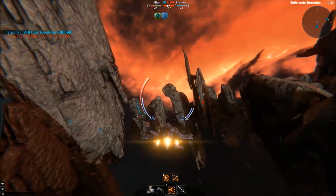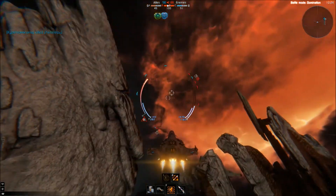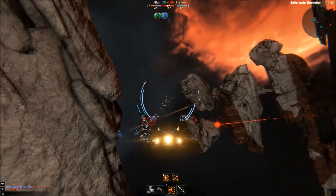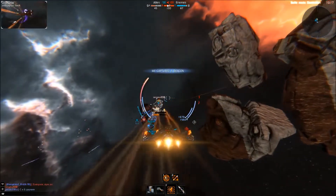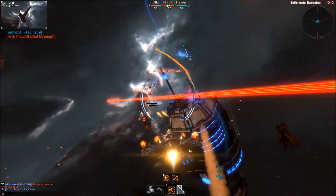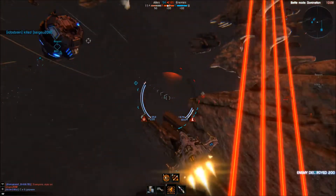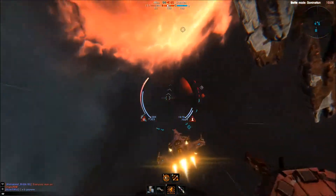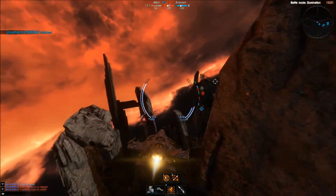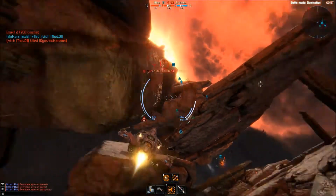This is a beacon control map - basically capture the point. Up on the top of the screen you can see three beacons showing who controls what, whether any are under attack, and how many points you're earning. Your weapons do overheat so you can't continuously fire. With this ship in particular it's good to go up behind someone and hit them, which increases the crit chance of the weapon.